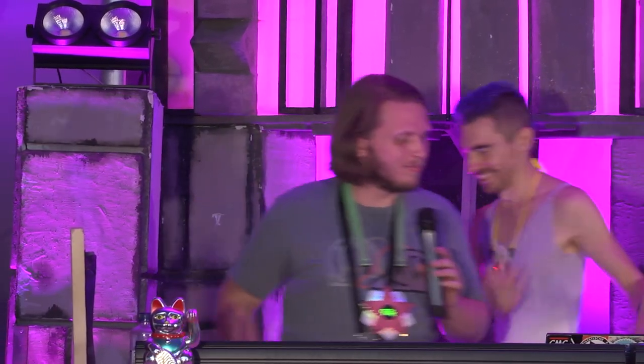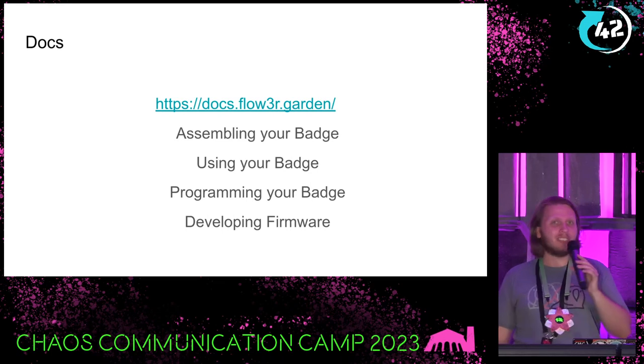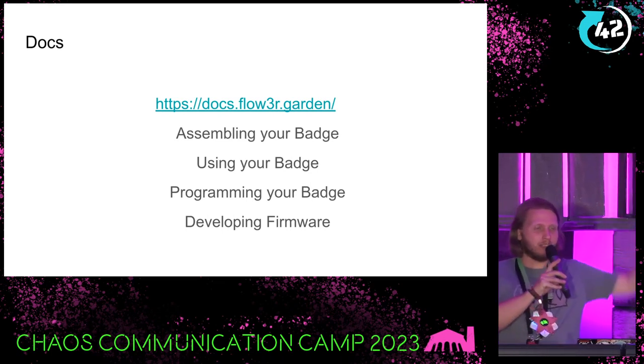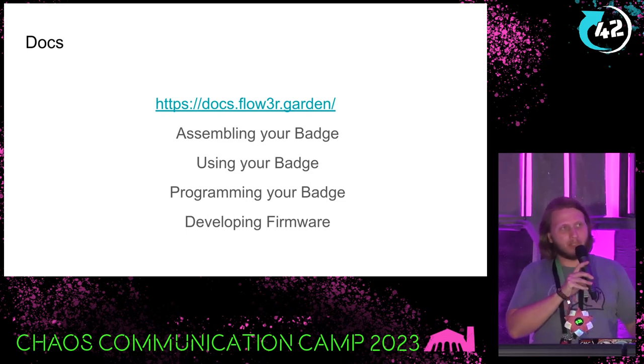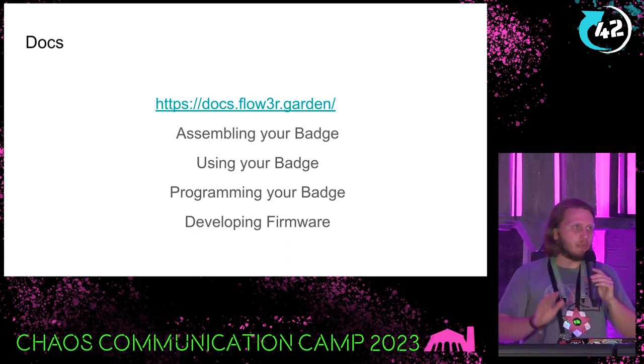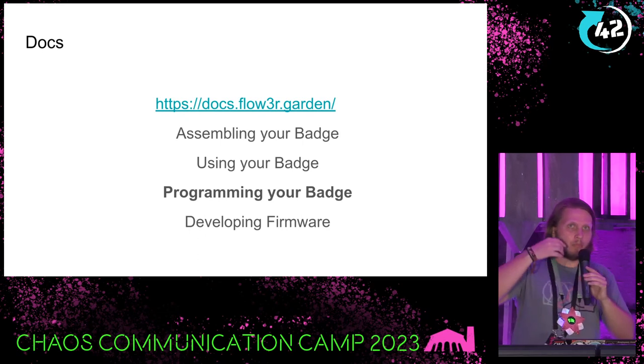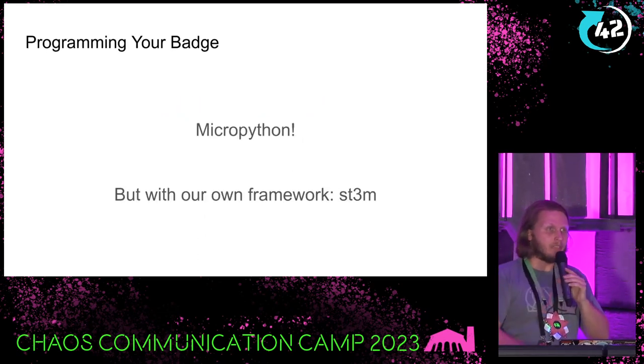I've talked a lot about hardware and how to not break your badge. Q3K is going to continue and talk about what to do with your badge from a software perspective. First, most important thing: we have docs. We worked quite a bit to make them usable. Please, anytime you want to know anything about the badge, just go to docs.fl0wer.garden — flower with a three, not an E. You'll find guides about assembling your badge, how to use the built-in software, how to program your badge, and how to hack at a lower firmware level.